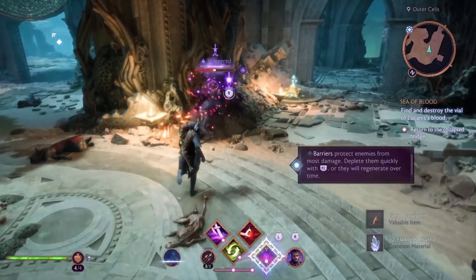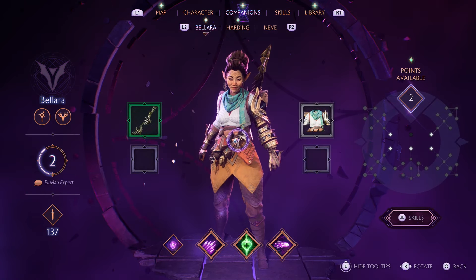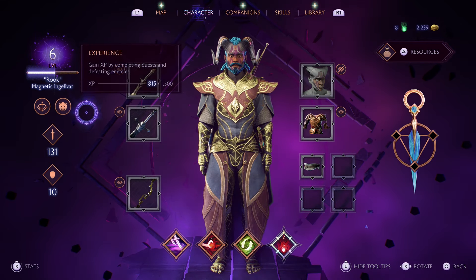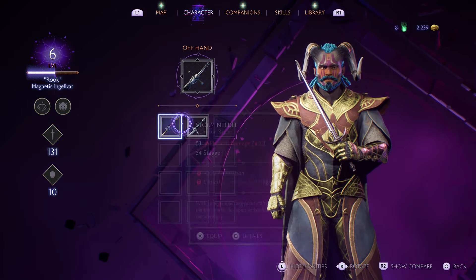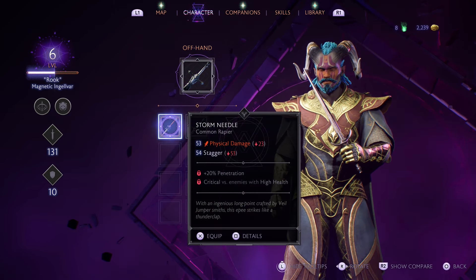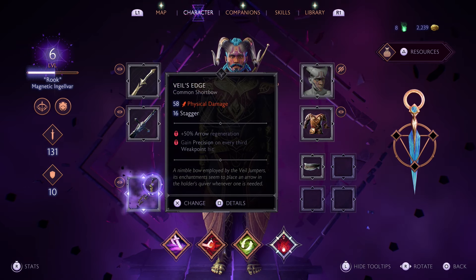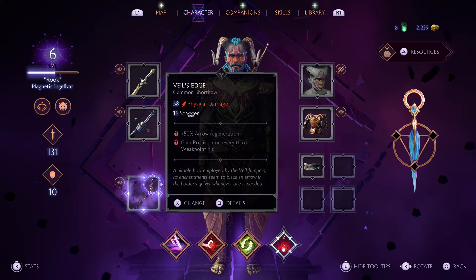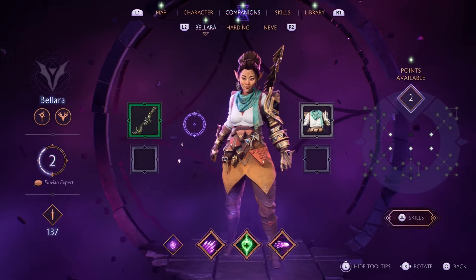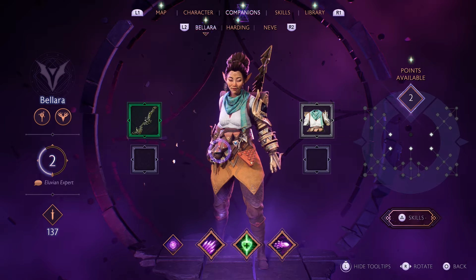I'm playing rogue on this account — brand new account. You'll get weapons and want to equip the best ones, but some have more perks than others: burn damage, specific status effects — all of those elements matter. Pick your play style, and remember your companions have skills you might need just as much as your own.